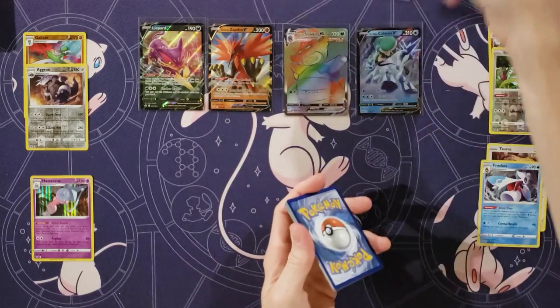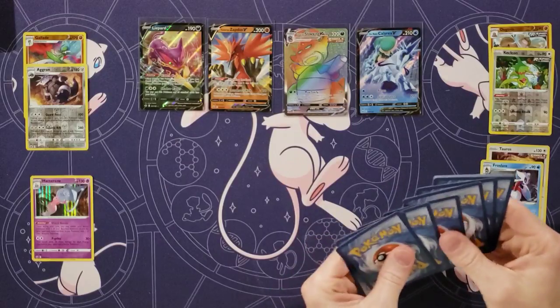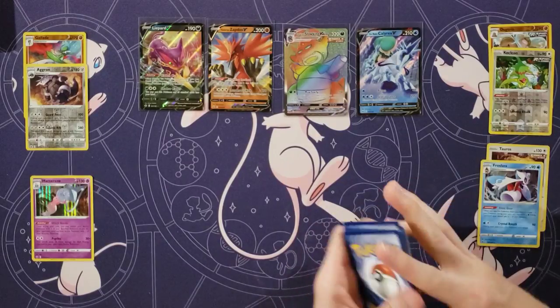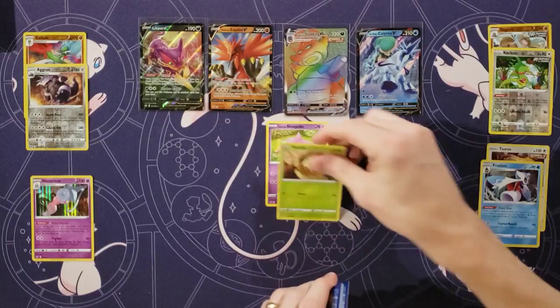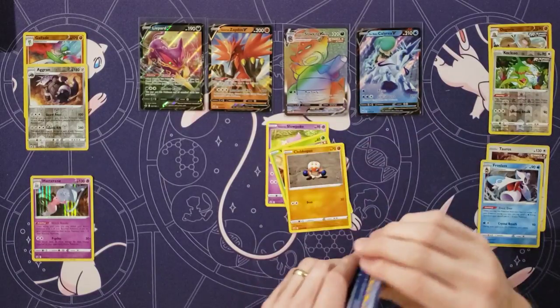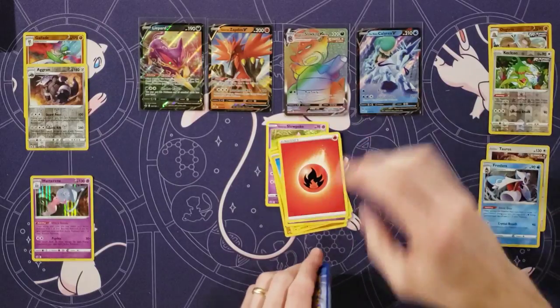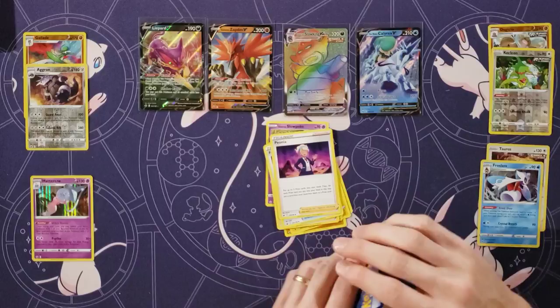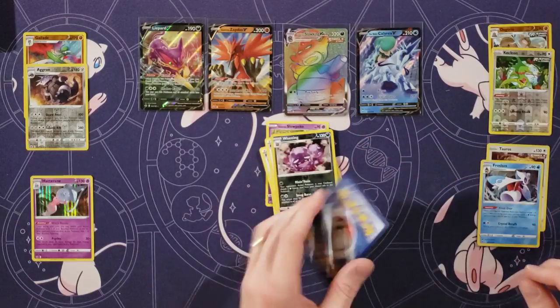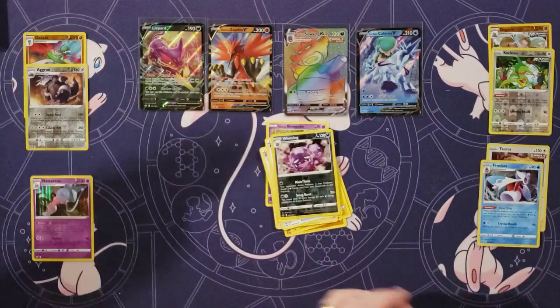So we're at four pools — no full arts, and that one rainbow is on the board. Slowpoke for me. Weedle, Cloverfuss, Marill, Ralts, Energy, Agatha, Fog Crystal, Peonia. A Weezing — that is a rare — and a Zapdos. Keep that out — my nice rare there.